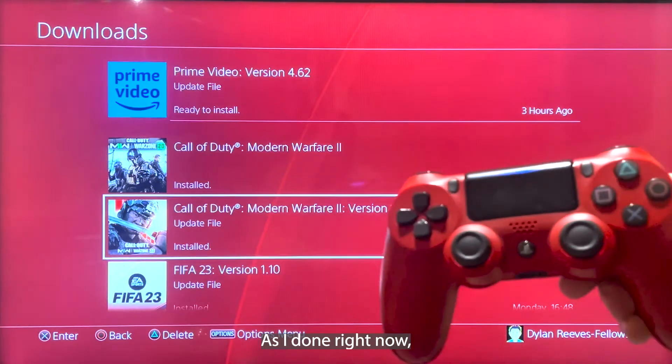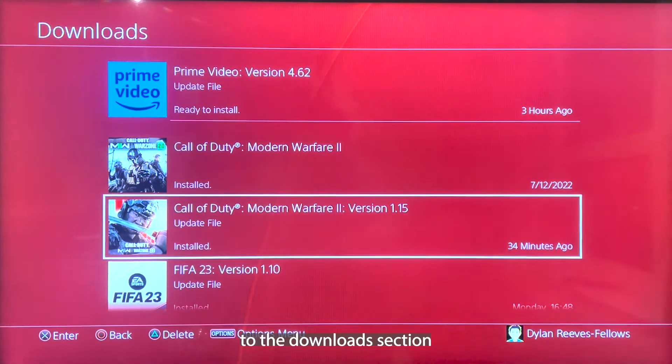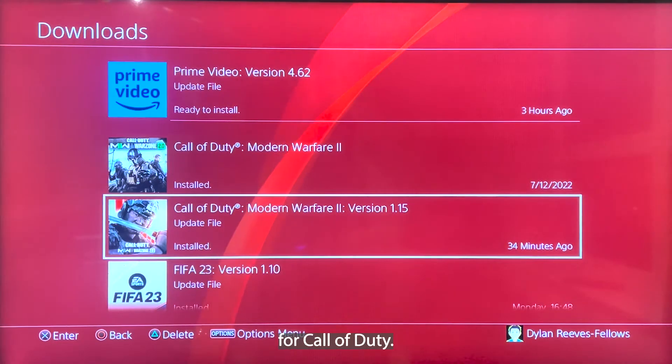Firstly, turn on your PlayStation as I've done right now. It will open up to the download section if you have Modern Warfare 2 installed, and then it will download the new update file for Call of Duty.